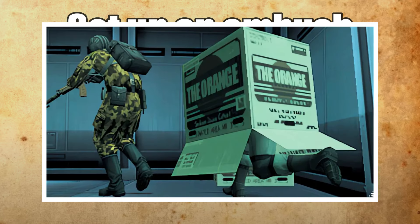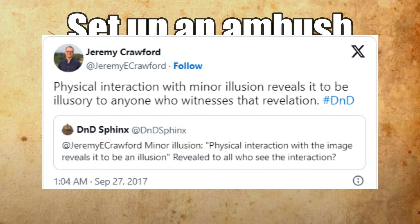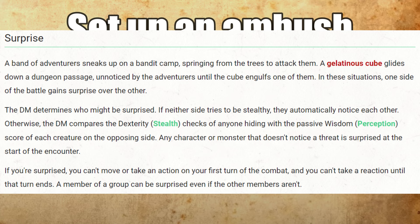On the more offensive side of things, Silent Image can be used to give you and your ranged allies attack advantage for the opening attack of a fight, at the very least. If you make an attack from behind a hiding spot created with Silent Image, you're an unseen attacker, which means you have attack advantage for that attack. One semi-cheesy workaround is to simply add arrow slits to any illusory wall you create and fire through those. Even if you only get one advantaged attack out of this, you might also surprise the enemies, getting your party a full round of attacks before they can respond.